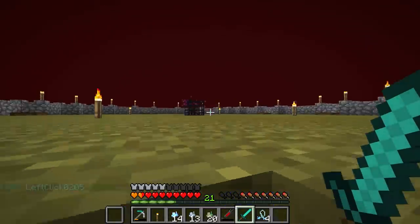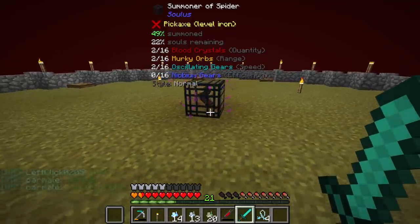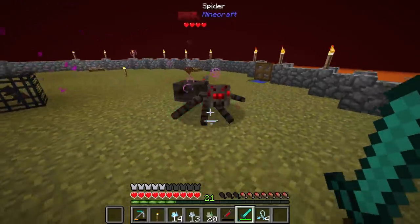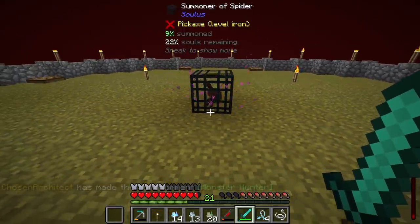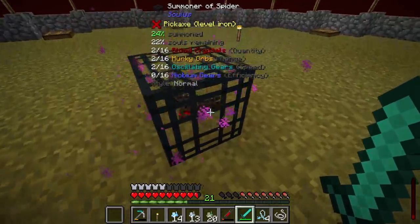They should be potentially ready to spawn — maybe they're just at 44% summoned. Here we are, these guys are at 99%, and we just got ourselves a spider. It does seem to have a potion effect on it. It only summoned one this time, but it does have a chance to summon more because we have the blood crystal that applies a quantity modifier. There's still 22% souls remaining, so this could potentially last a little while.